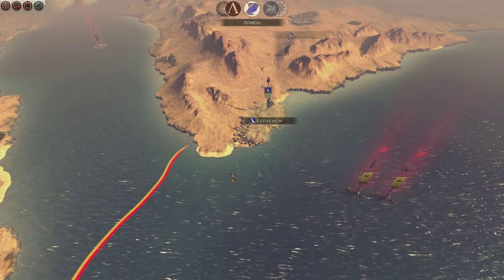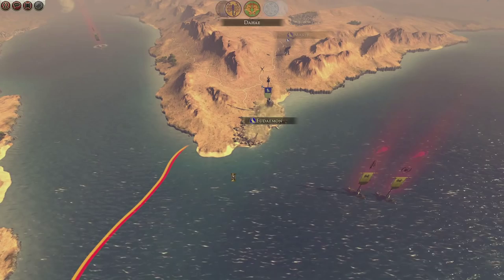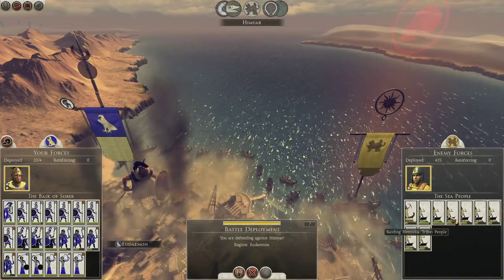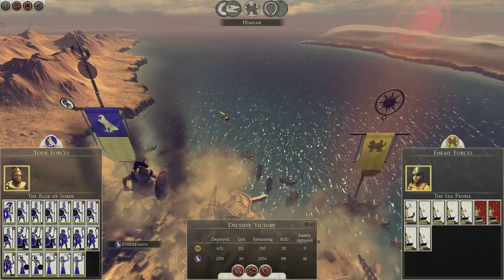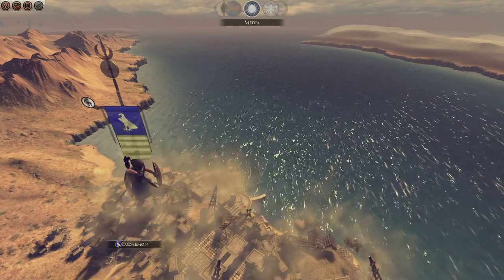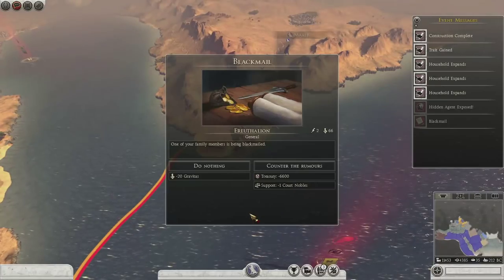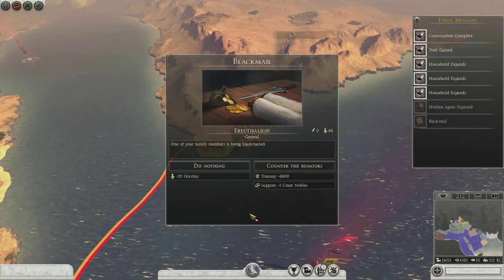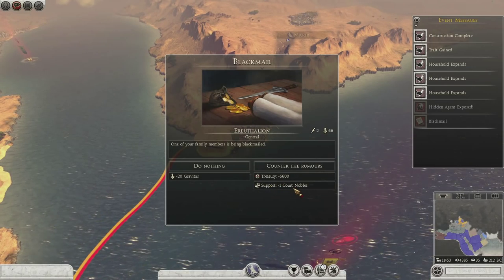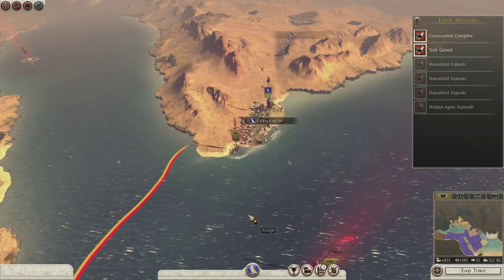Let's end turn and see what these dregs of enemy get up to. They're going to try and suicide charge the town I suspect but we shouldn't have a problem with them. Oh no, some tribes people — whatever will we do? Not kill that many of them apparently. So one of my family members is being blackmailed — 20 gravitas is quite a lot. Lose one court noble. Fine. Expanding households — good. Trick gained.